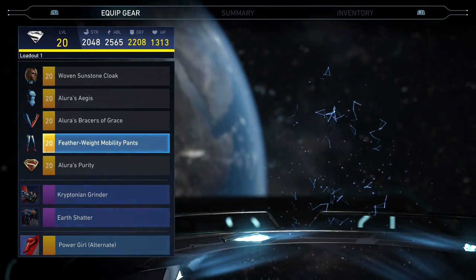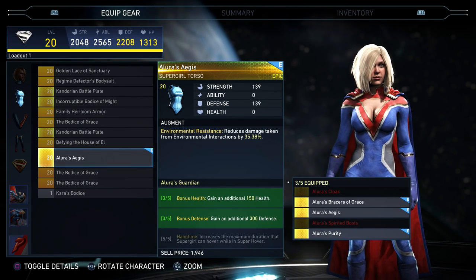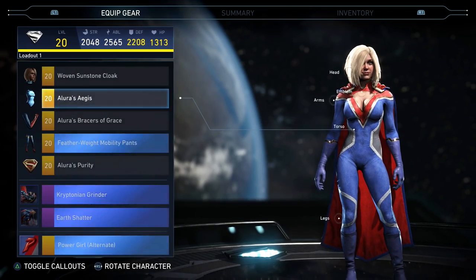Now let me show you something — this is Power Girl's gear set. I have the three-piece for this one. The three-piece gives you an additional 150 health and 300 defense, which is way better than just the five-piece bonus on Wonder Woman. So I don't know, to each their own I guess.